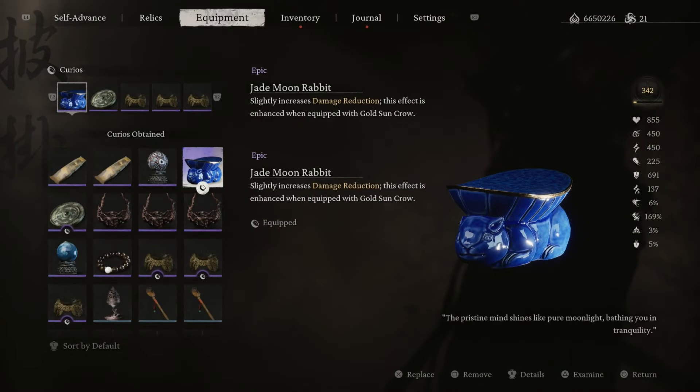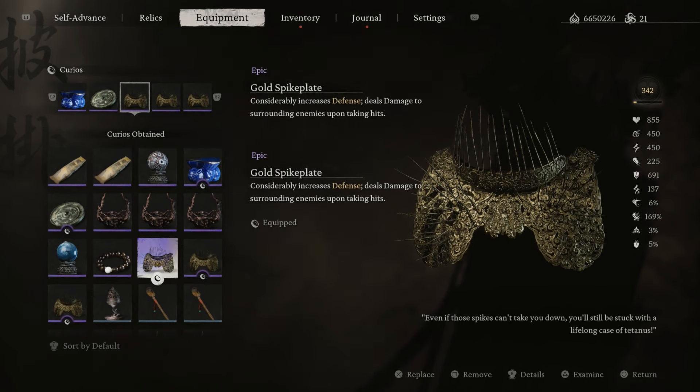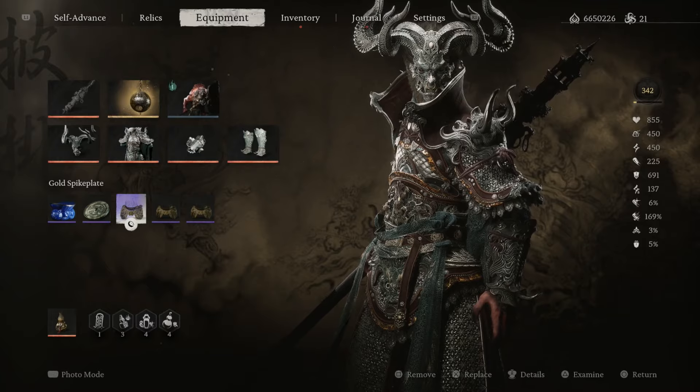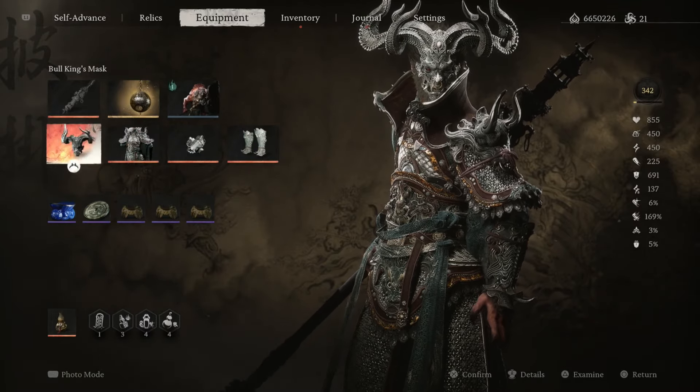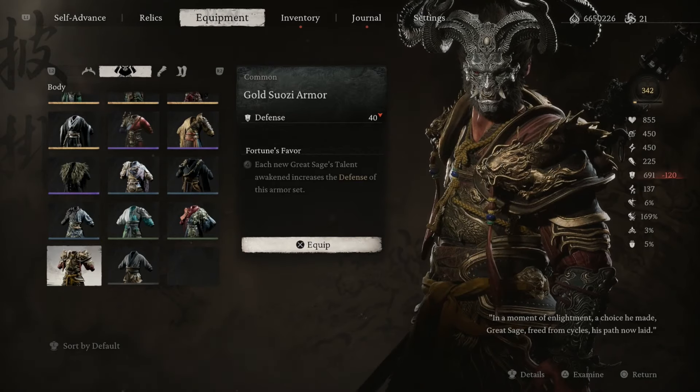For curios, use anything that deals with damage reduction or defense. I'm using the Jade Moving Rabbit, the Gold Sun Crow, and then three Gold Spike Plates, which considerably increases the defense all the way.